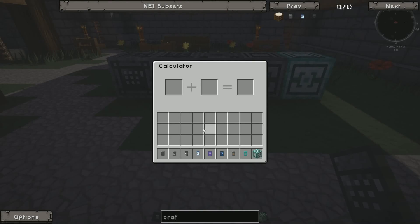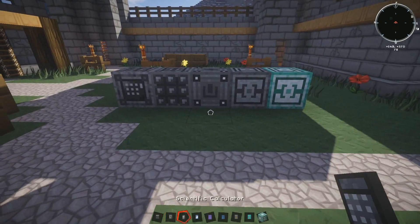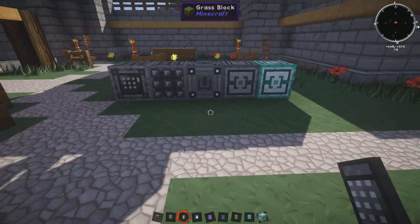The next one is the normal calculator where you can add two items together to create another item. All the recipes and that kind of stuff will hopefully be on a page somewhere where you can check them out.